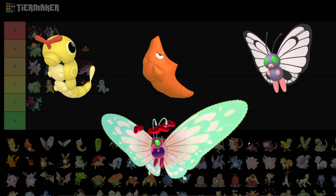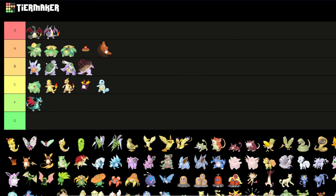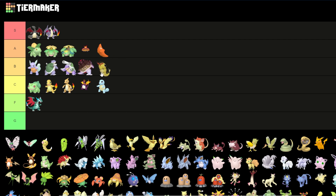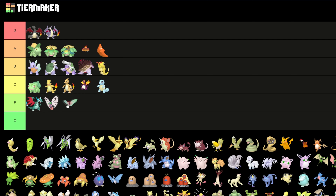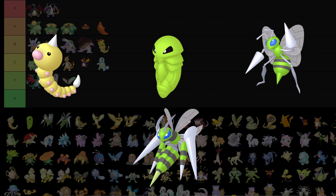For Butterfree: I really like Metapod's color, I'm gonna put that in A. Caterpie goes in B. Honestly, I don't like Butterfree so it goes lower — and I'll put the Gigantamax form there too because it's the same thing.